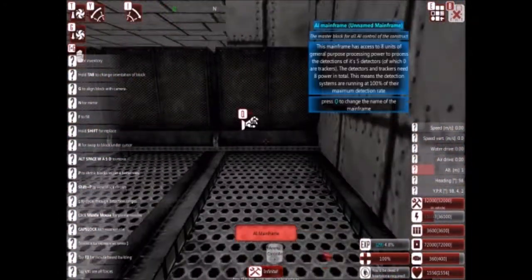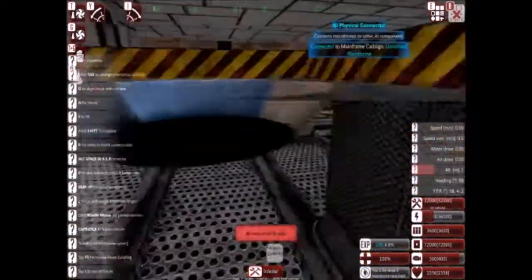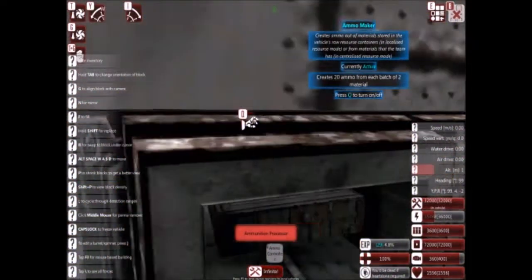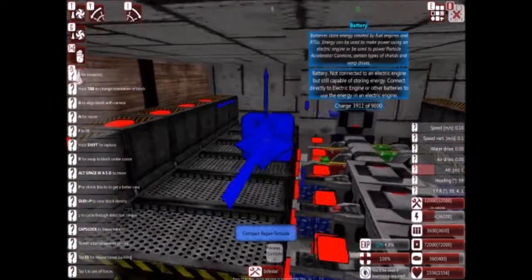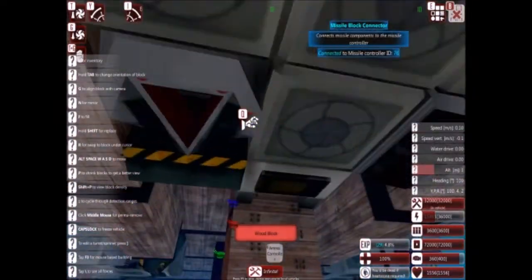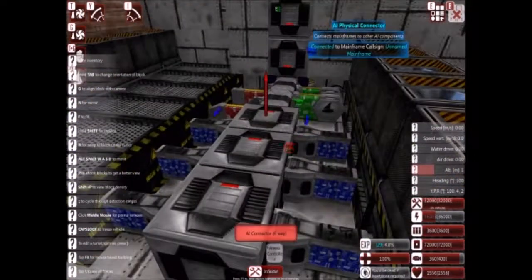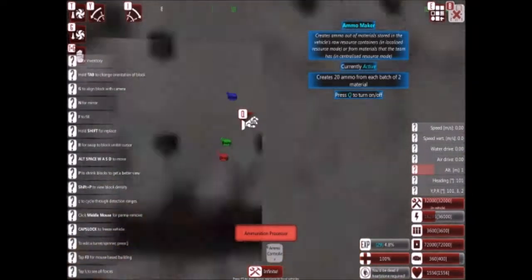In this front room I've got some batteries and some repair bots. I've got the AI, and then if I go down a level there are the ammo containers. You might think it's a bad idea to have the AI sitting on top of all that ammo, but the ammo is actually double-shielded — it has two levels of metal around it, so it's pretty well protected.